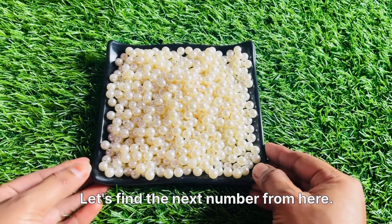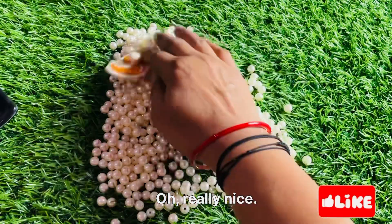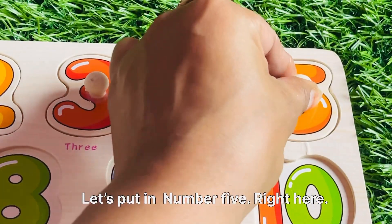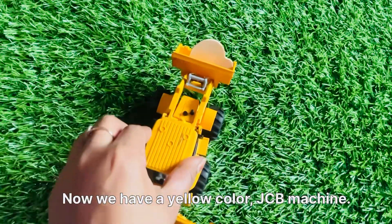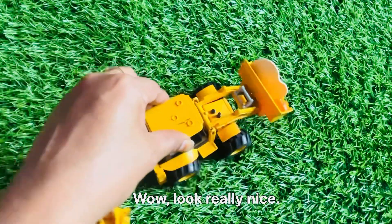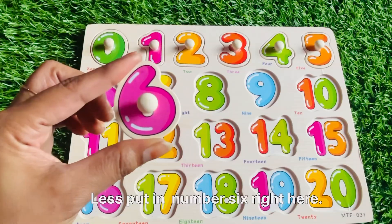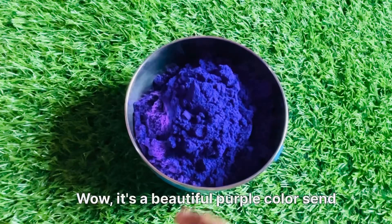Now we have a white pearl. Let's find the next number from here. Oh very nice, we got a number five from here! Let's put in number five right here. Now we have a yellow color JCB machine. Wow, look really nice! It's a ladder that has some numbers. Let's check it — it's a number six! Let's put in number six right here.